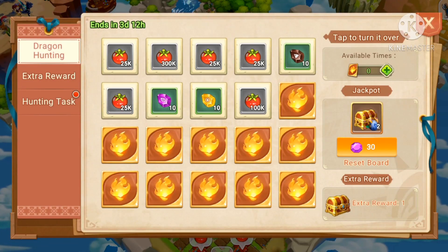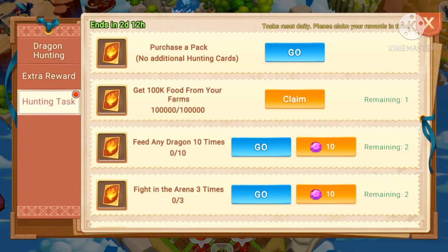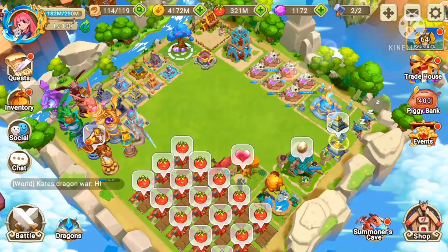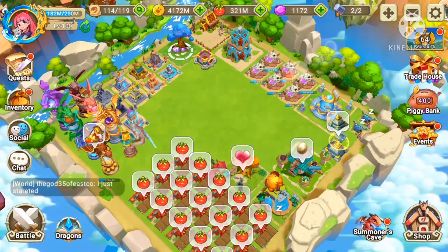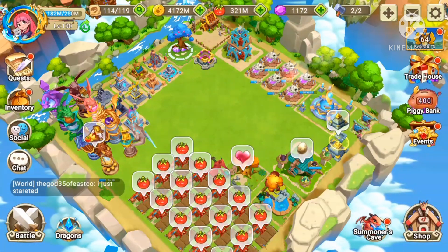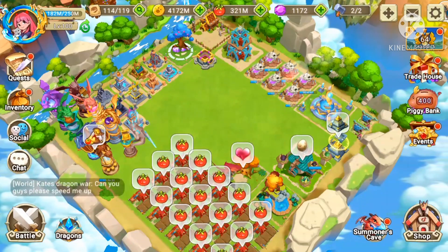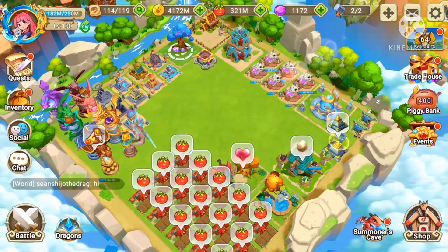If you go to events, not every event gives you gems — like this one doesn't give you gems. But with a breeding event or a season event, you get for every first 500 points 5 gems. Then you need to go to 10,000 points, then it resets and you need another 500 to get 5 gems. That's another way to get gems fast.